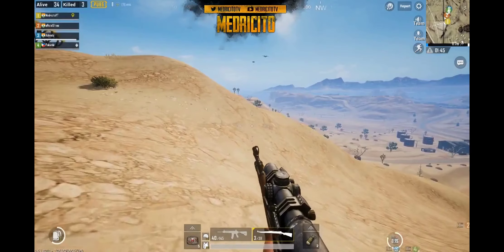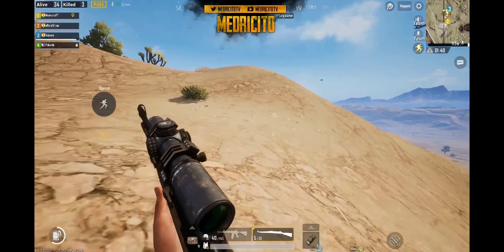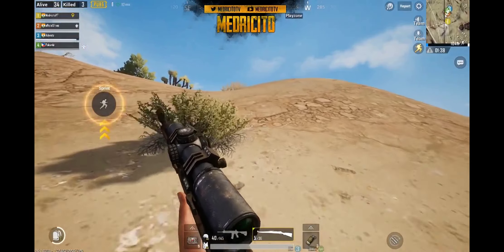See, there's another supply drop plane. It's dropping very much in the same position, so that's most likely where the circle's going to be closing. And yes, indeed, it is towards where the next circle is.